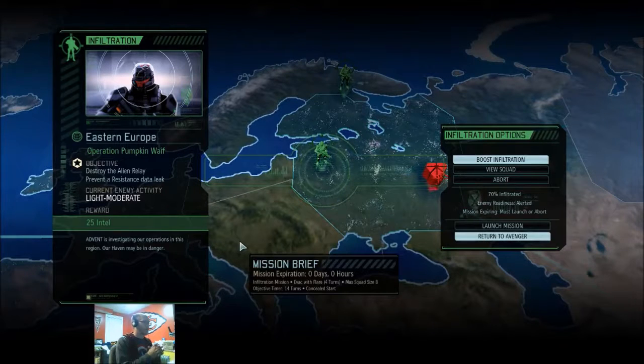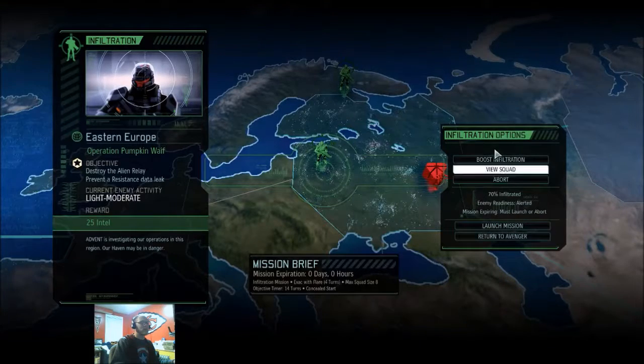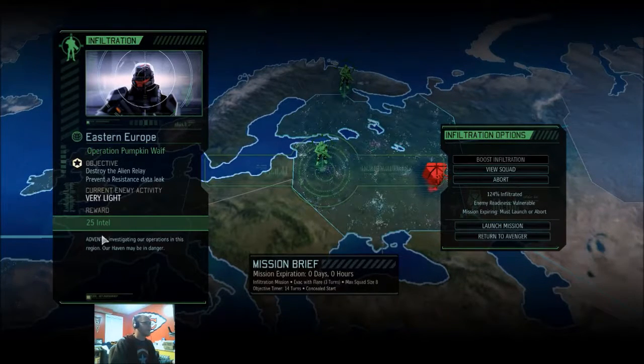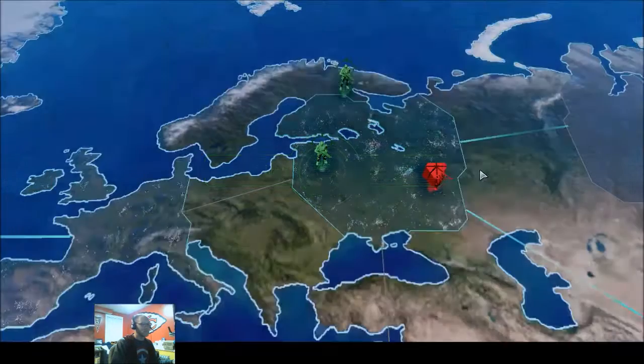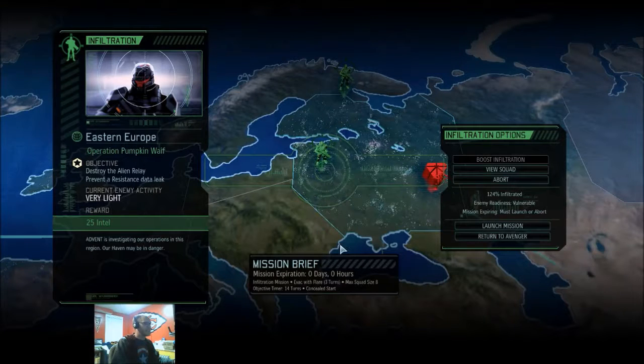Somebody else recovered from wounds — and here we go. Oh wow. Wait — this is one that we were gonna boost, right? Yes it is. This is the prevent the data leak mission. This is the one where we are pushing our limits. We are definitely boosting that. We're at 124%, we're very light, 25 intel. We've got a six man mission here — a couple of sergeants, a couple of corporals, one Lance Corporal, and a Squatty Shinobi. It's gonna be ballsy, guys. But on the next mission, we're going on Operation Pumpkin Waif. Thanks everyone for watching, and we will see you next time.